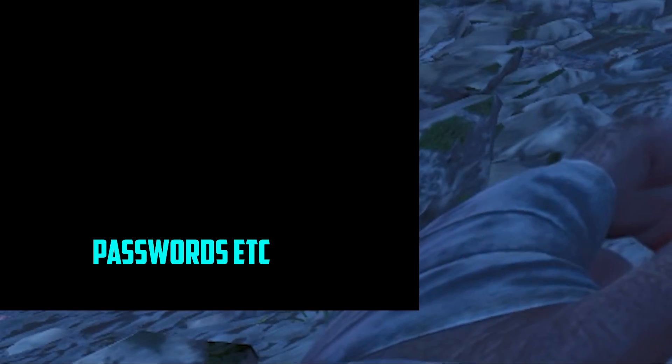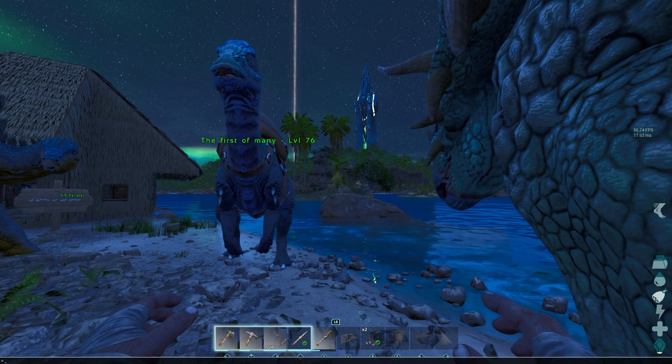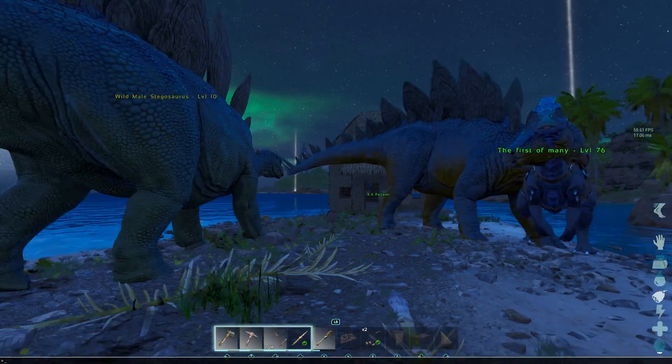Then put the amount — for instance, if you want 100 hide, you type '100 hide 0 0'. There you go, 100 hide right there. And if you want to bring that menu up again, select the console button, press up on the keypad, and all your previous commands are there.